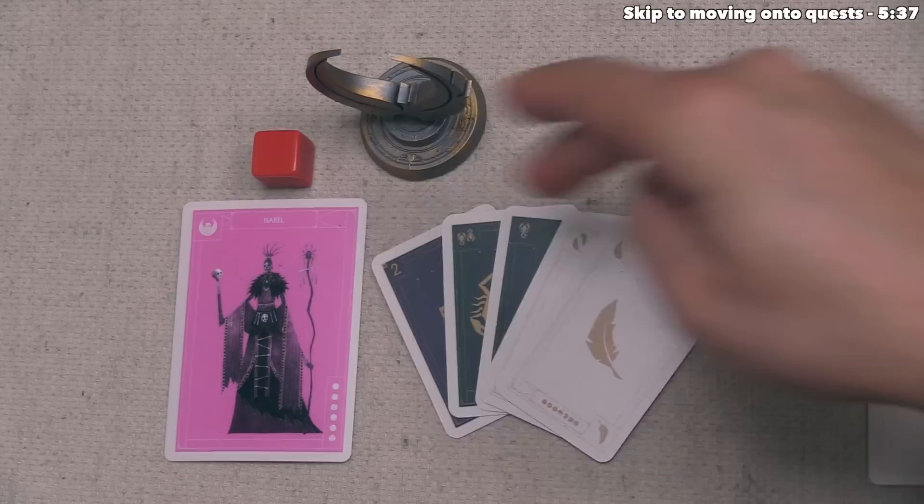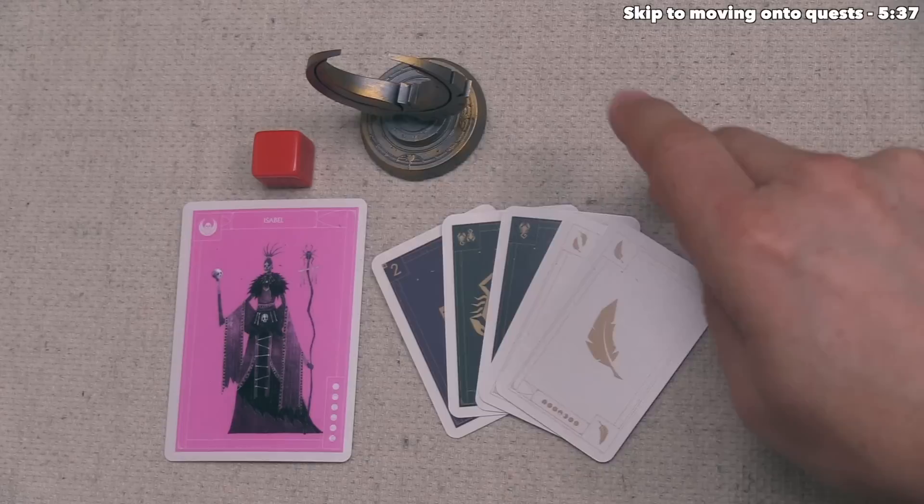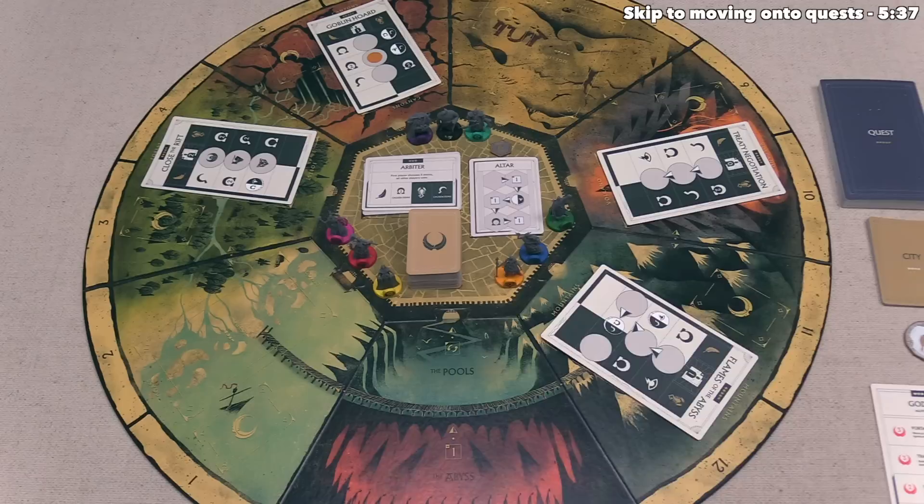We are now ready to start taking actions. As the starting player, we take the first turn. On a player's turn, we get two actions, and for each action there are two options: we can move a demigod out on the map, or we can use a god power. For our first action, let's move a demigod — let's focus on the main board.